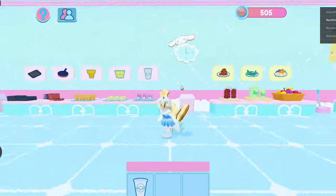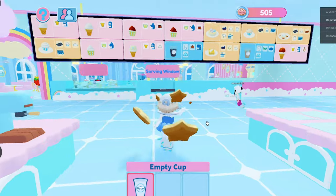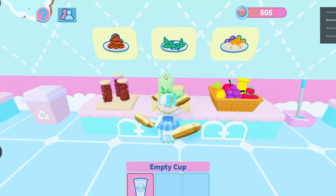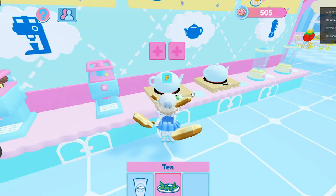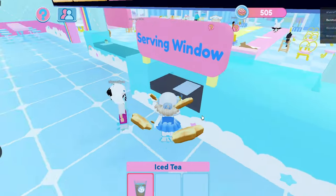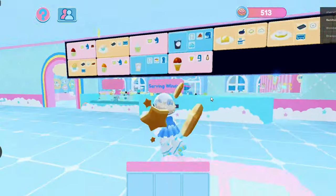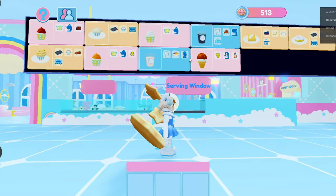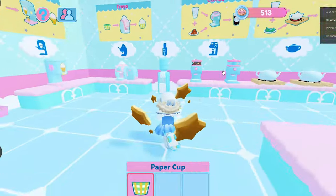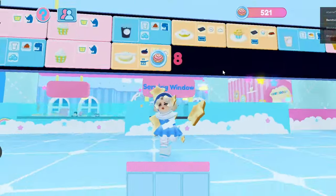We have roller skates as well so we can move around faster. We're going to make one of these successfully without being undercut by our staff. Let's try this one — we're going to do it fast. We're going to get the tea leaves, go to the kettle and brew that. We put the cup in there and then we want some ice in there. Iced tea. And then we can take it and put it in there. Yes, we did one! Okay perfect. Let's try a cupcake or an ice cream. Honey frozen yogurt — okay and then we put that in there.